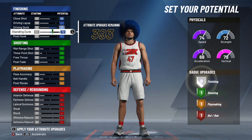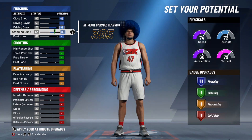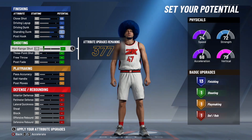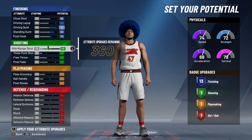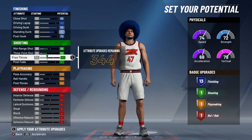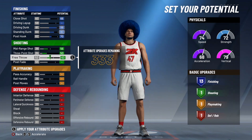Driving dunk is really gonna be the bread and butter of this build. You're gonna be able to go down and get contact dunks easily — you're gonna get great animations. Standing dunk at 80: having these two pretty high is gonna give you access to a lot of dunk packages. Not very many builds get like Dwight Howard animations and all that stuff. Post control to 70. You see, you're starting out with 13 finishing badges.